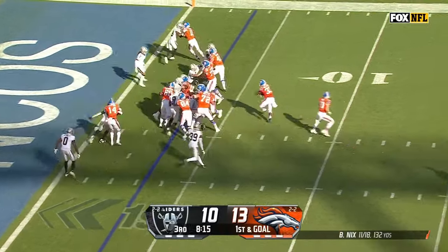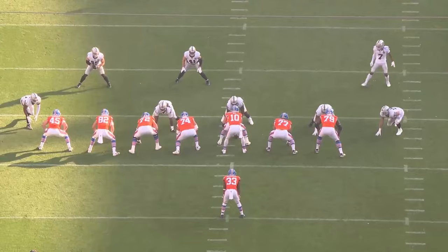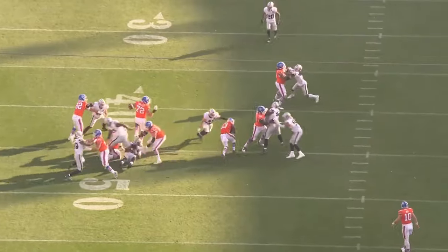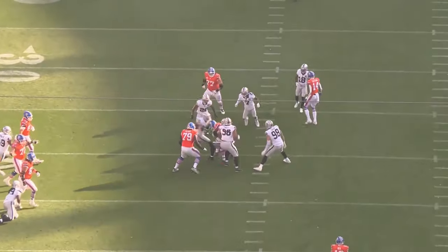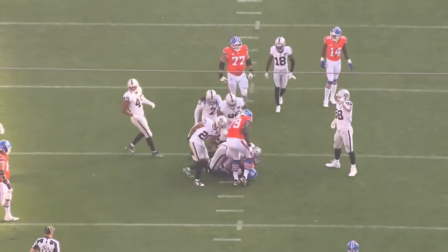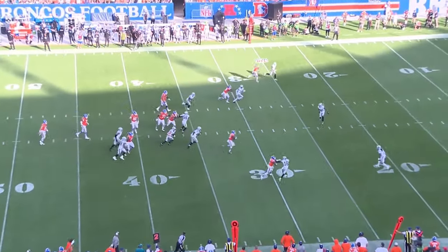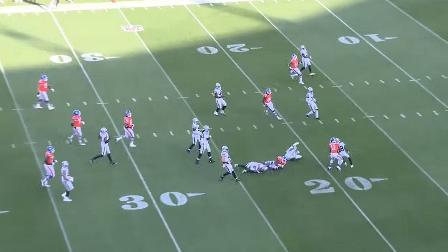Williams strong run after contact, first down and goal. Williams the carry and Spillane is there. Throw it across the field deep — he's got to be in the line of sight of your quarterback as the check down on the toss play. Good run after contact again for Javonte. Second and 15 and a giant hole for Williams into the secondary.